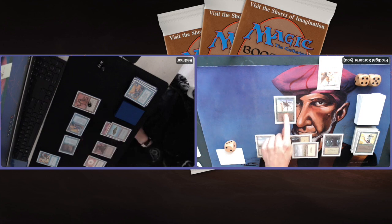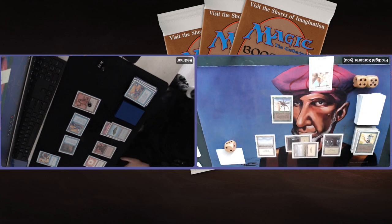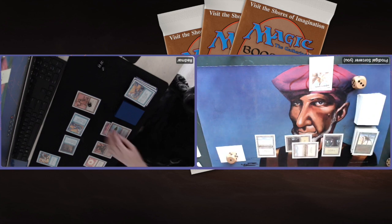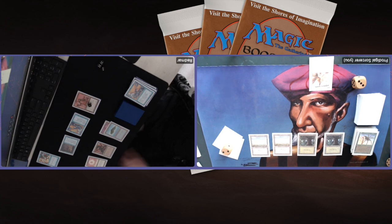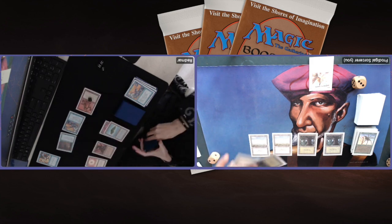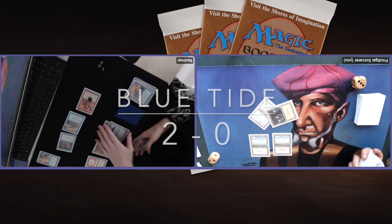Redmar killing my Archer, attacking with his Flyers, blocking the Ghost Ship. He's also attacking with the Serra Angel, so I'm going to drop to 1 — then he can kill me with the Trike. I have to block one of the 4-4 Flyers, taking six damage and dropping to nine. This is Redmar's game — I've already played out my Balance, my Regrowth. Two cards in hand, going to pass turn. This is going to be a 2-0 victory for Redmar. Yes it is — two lands in hand. There was a moment in game two where I thought I had it under control.